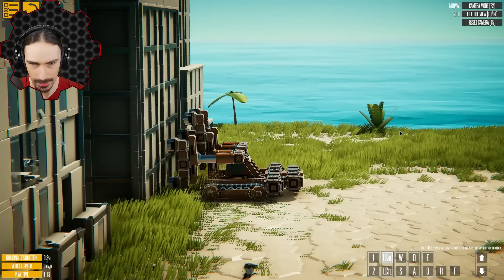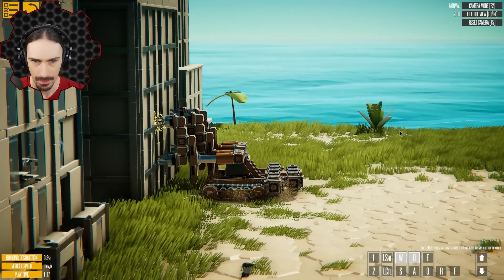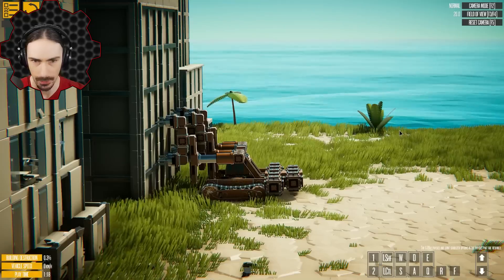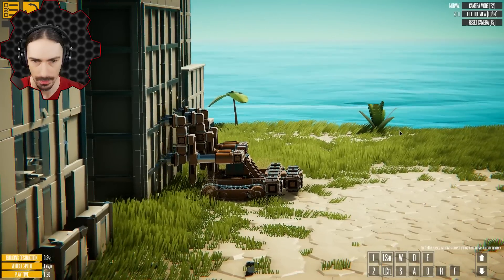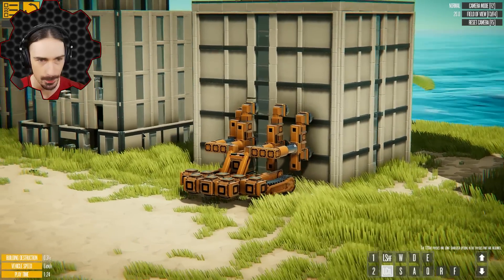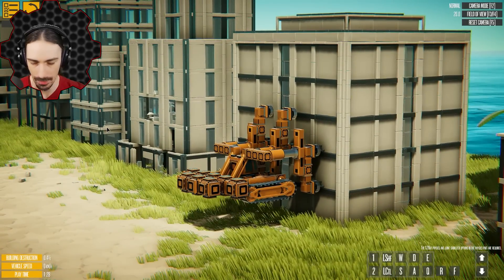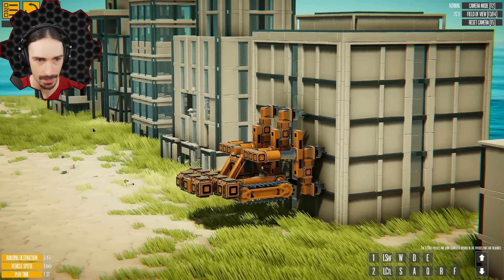Let's go over to this other building. Let's lift these up, extend them. I need to attach all four. There we go — that's good now. I can lift myself up. Come on, stay attached. There we go. Now F — yes, and then extend. How do I extend those ones? Q and E. There we go. Now I gotta detach the other ones.